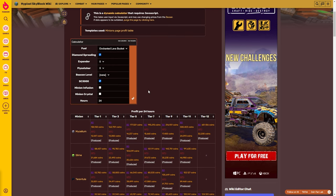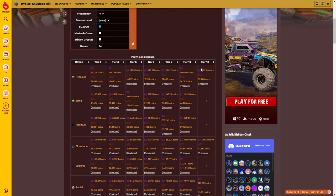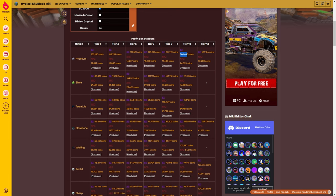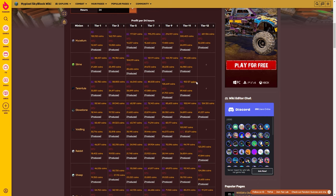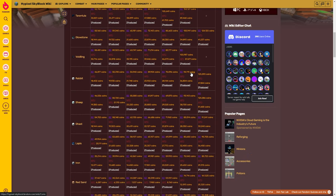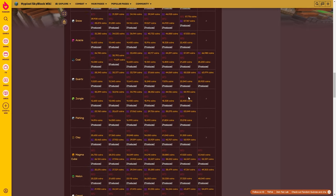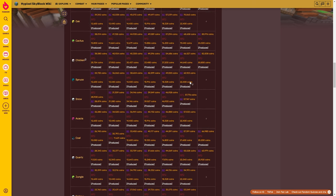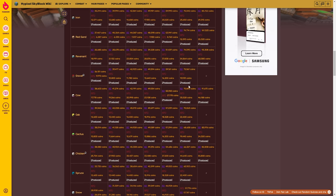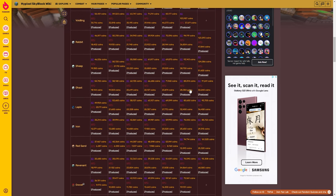Once you customize the calculator to what you want per minion, click enter and it sorts every minion by which one makes the most per 24 hours. For example, mycelium is currently number one making 300,000 coins every 24 hours. Slime makes 200,000, tarantula 153,000, glowstone 100,000, lapis 80,000. Scrolling down, snow minion makes 57,000 and clay minion 51,000 — clearly not the best minions if you're going strictly for passive AFK money.